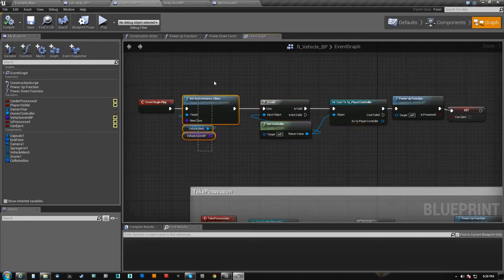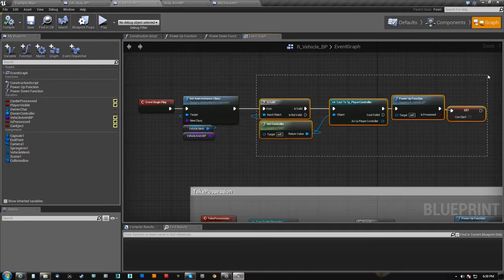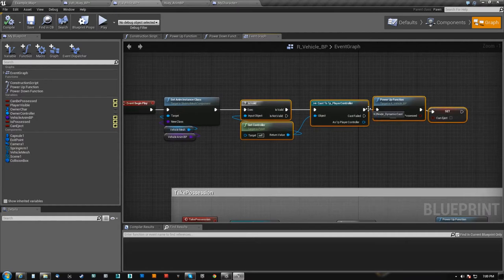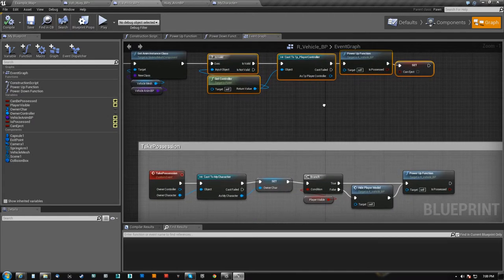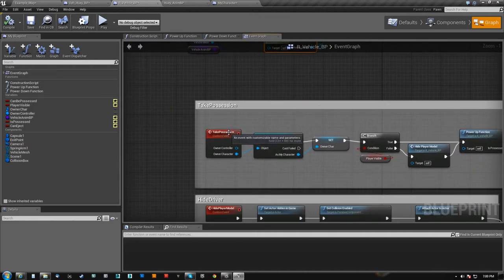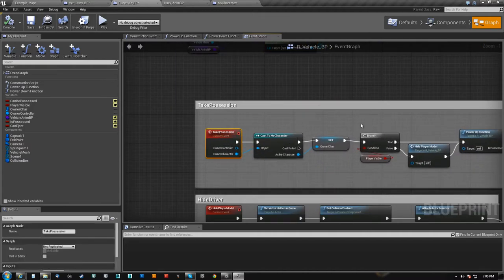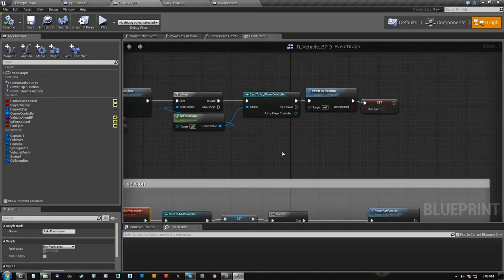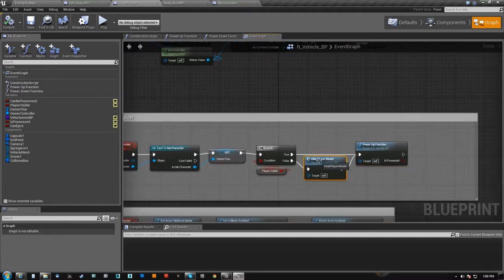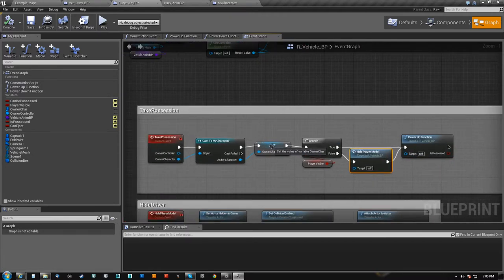Essentially I'll never get any animations. This stuff right here is only important to tell me whether I've spawned as the helicopter or as my player. If I have spawned as the helicopter, the player character is never going to exist to tell me to take possession — so all of this will never get ran. Anything I do here needs to get ran. I don't need to worry about hiding the player model because one never spawned.